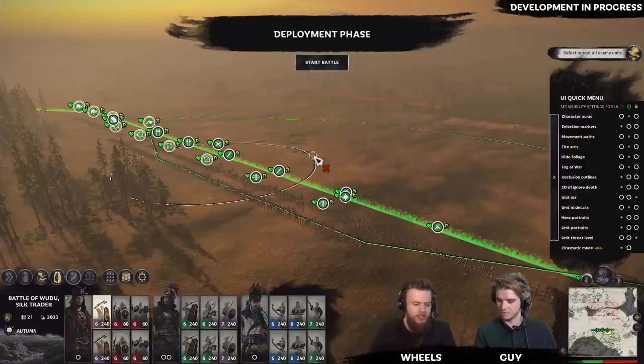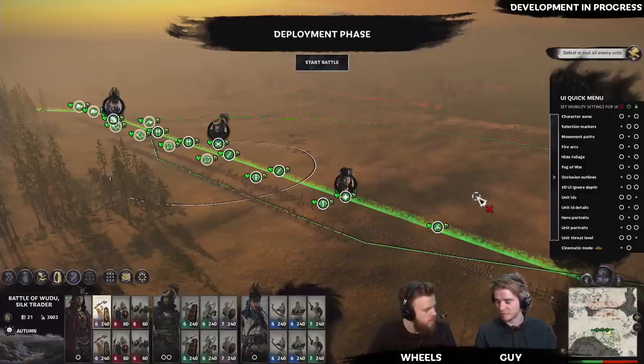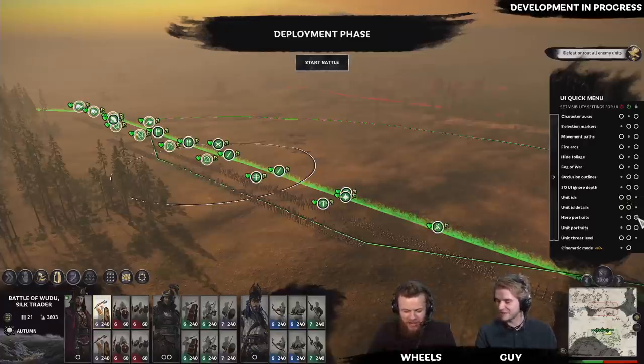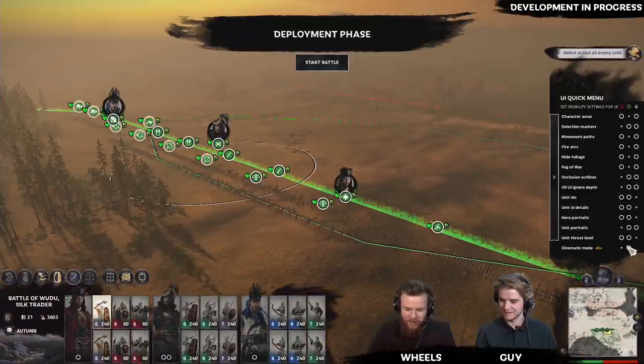If you click the red card here, you can get rid of the character portraits as well. So if you're looking for a more stripped-back UI to see as much of the battlefield as possible, that's one option. A lot of people like to get completely immersed with very minimal UI — you can literally turn everything off and have it as bare as you want. You've also got cinematic mode available, and you can set that to lock on or toggle with the space bar.